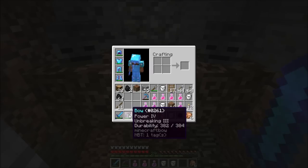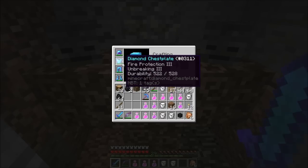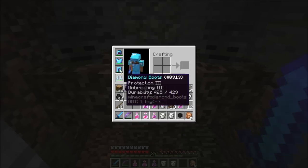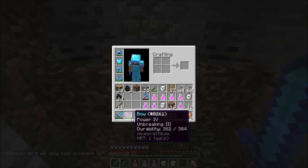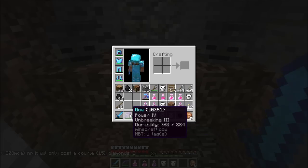When I was enchanting the diamond chest plate, one of the items I used to cycle through had Thorns 2 on there and I didn't want Thorns. I used a bow and it happened to be a Power 4 bow, which is one more than the Power 3 bow that was my main bow. I did put two bows together.